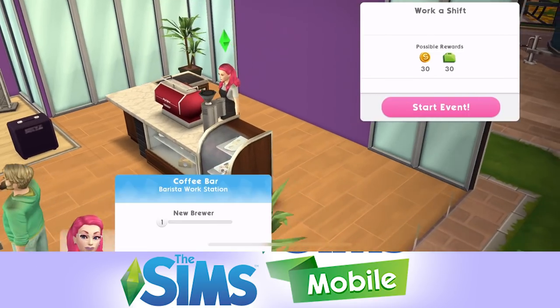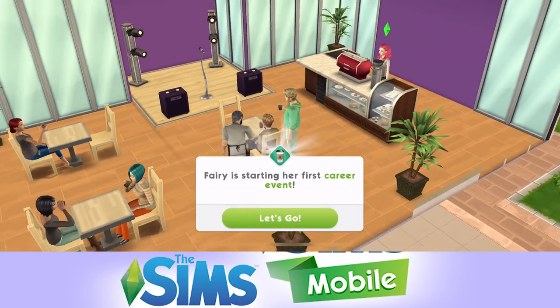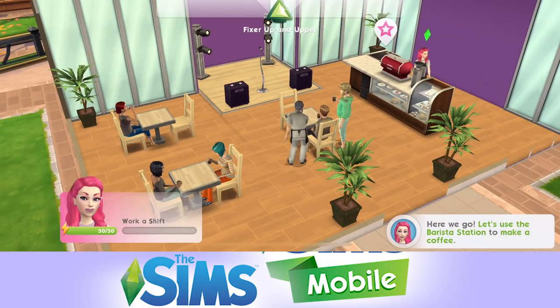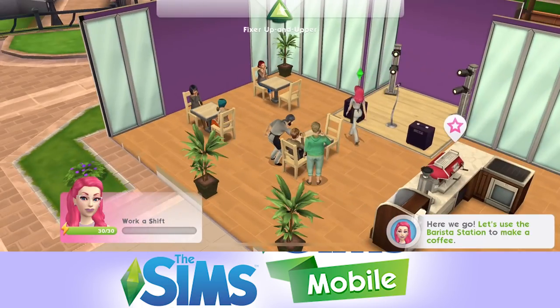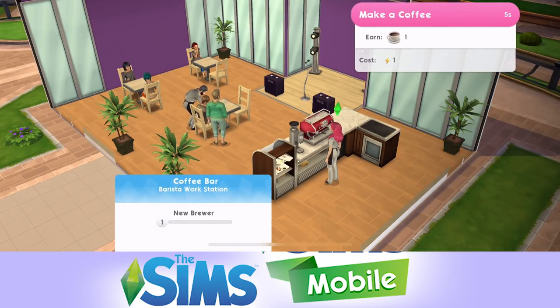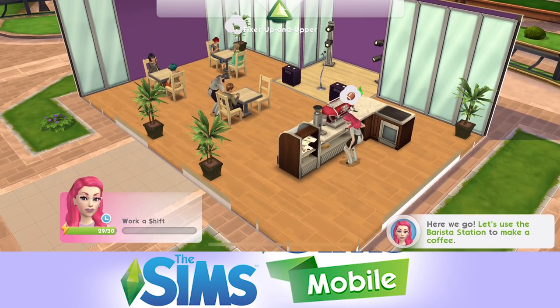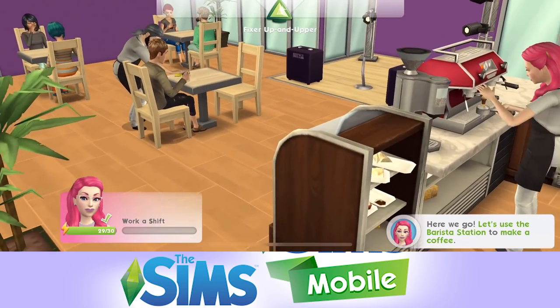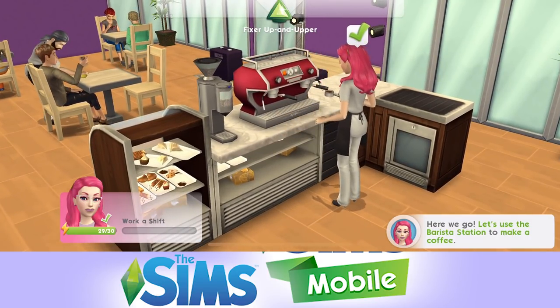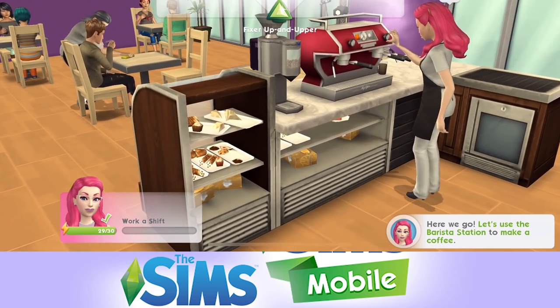Let's start our shift. Fairy is starting her first career event. When you are in your career, there will be pink stars that pop up - those are your available actions. We need to make a coffee for five seconds by clicking on that pink star. This uses energy - you can see Fairy now has 29 out of 30. Whenever you come to do a shift, I would recommend always being full up on energy.